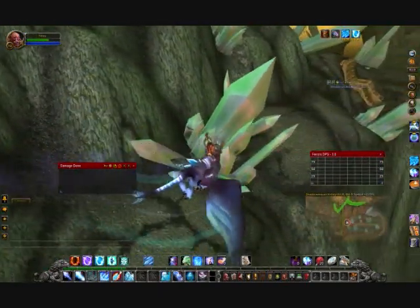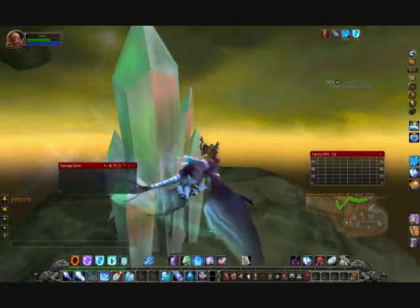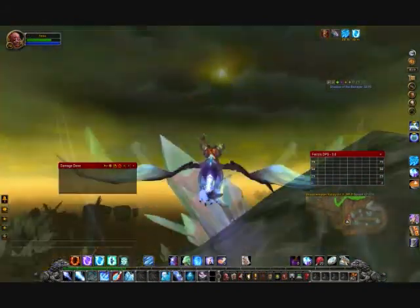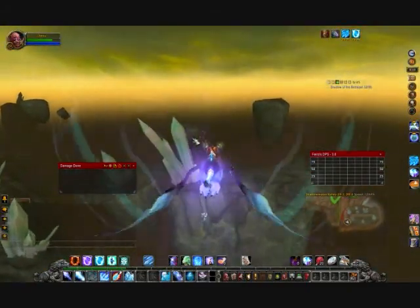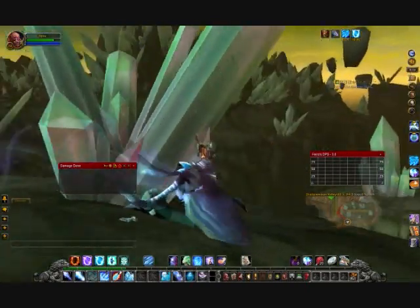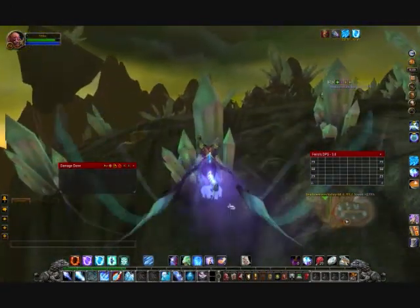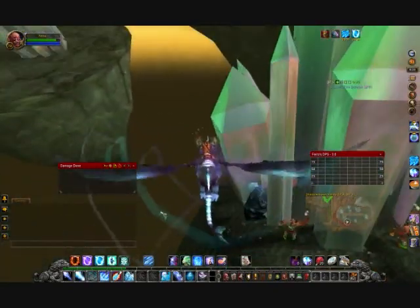They can spawn on this ledge — I wouldn't really count on it though. I have seen one spawn but haven't seen one since, so I wouldn't really recommend that spot. Going to fly over here by these crystals, fly straight up. Usually one on this ledge. There can be one on this side or this side over here. I've seen one — seen two actually — so you might want to check this spot a lot.